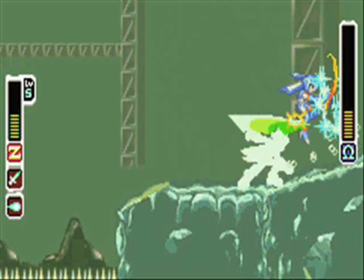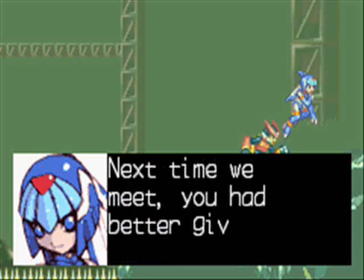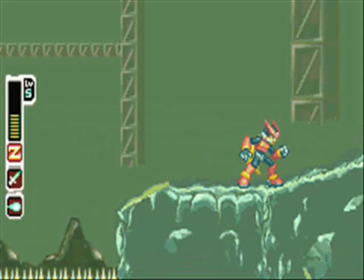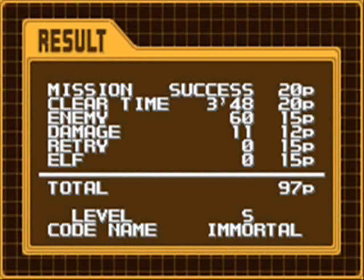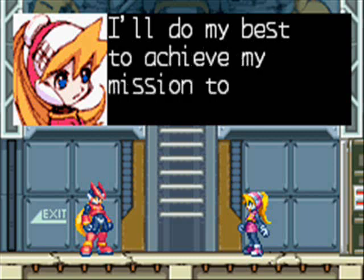If you time it right you can take her out before she uses her EX skill, which turns the easiest battle into probably the toughest - she summons an ice dragon that hunts you down and bites you over and over. It's hard to destroy and she keeps attacking with her three normal attacks while it chases you. I got lucky here, so don't take this as what will happen when you play it.